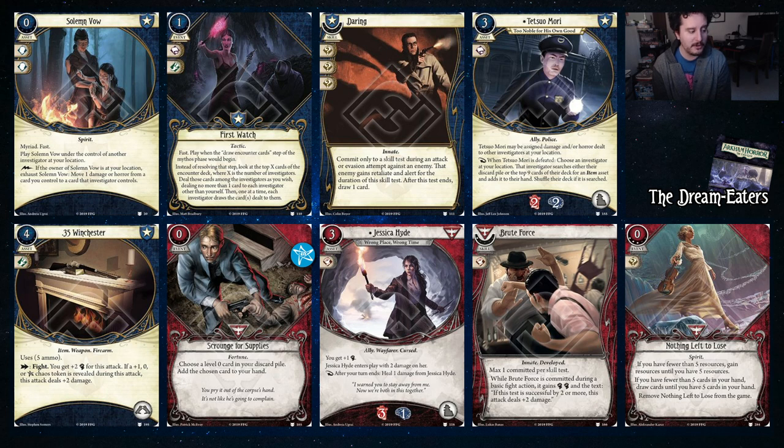.35 Winchester is another weapon you can use if you're feeling spicy. Scrounge for Supplies is a staple — notably this can get back your level zero Guardian cards. Scrounge for Supplies works very well for off-class cards. Jessica Hyde — we've been talking about her for a while — plus one fist and she heals damage at the end of each turn. Wow, really nice in Daniela. Brute Force is also really nice in Daniela — you get to attack at eight and if you succeed by two or more, you deal plus two damage. Nothing Left to Lose — you draw up to five cards, gain up to five resources depending on whichever you have fewer of, and then it's removed from the game. It basically lets you go back to the start of the game in terms of hand size and resources. Really nice card.